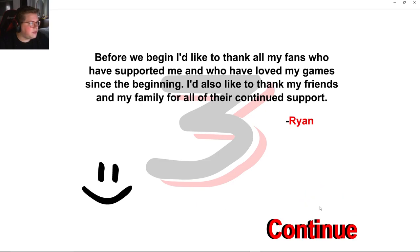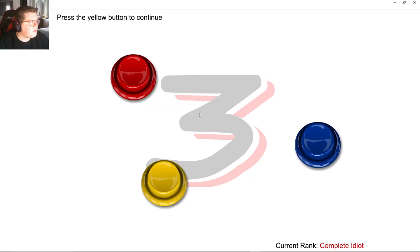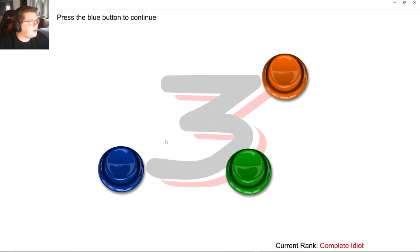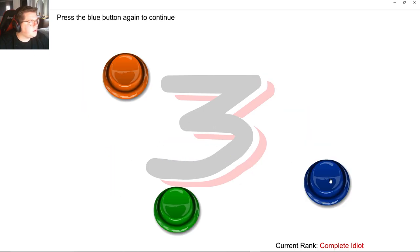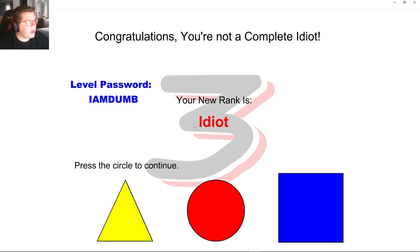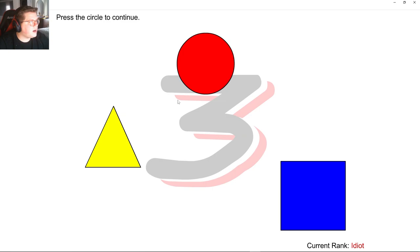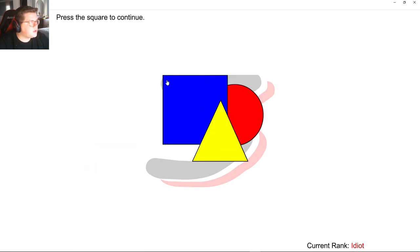Click okay to continue. Before we begin, I'd like to thank all my fans who have supported me. I'd like to thank my friends — okay, thank you Ryan. Press yellow, red, blue, green, blue, blue. Circle, square, square, circle, square.